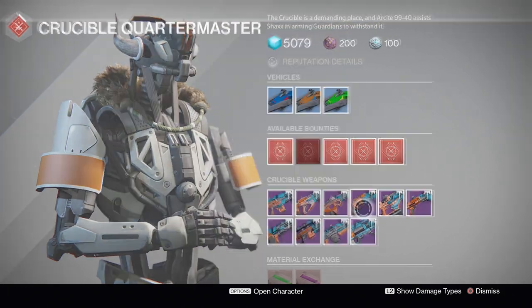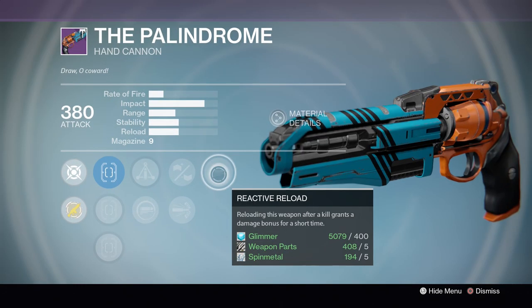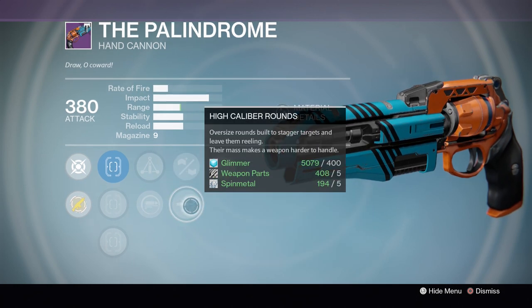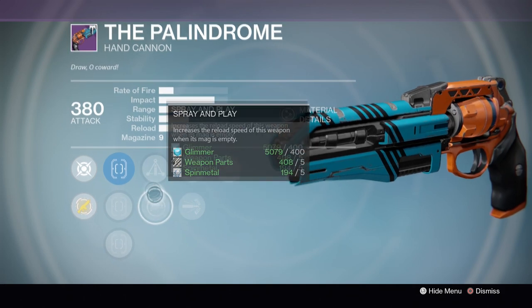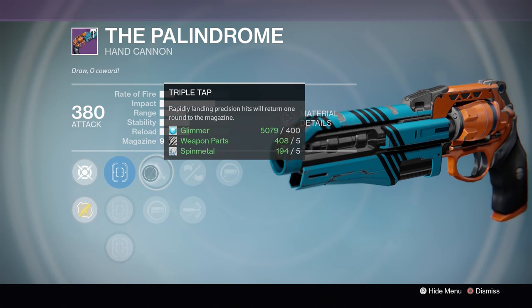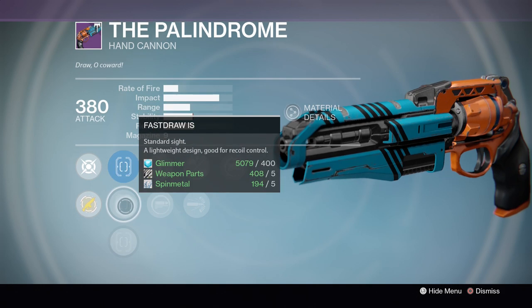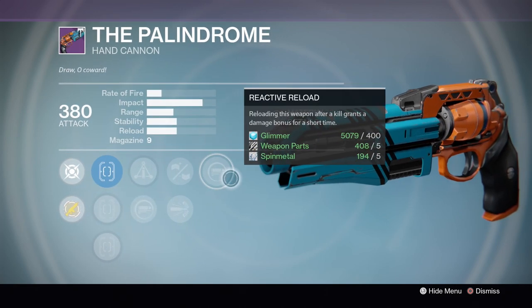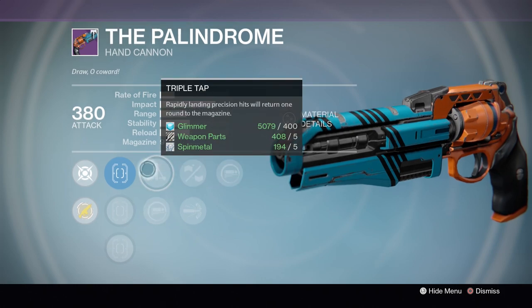We always want to take a look at the Palindrome regardless of the roll. This time we have Reactive Reload, which is not bad, Rifled Barrel — very, very nice — Triple Tap, and Spray and Play. This could have a little bit better combination, but still pretty good. We have the True Sight, Fast Draw, and Quick Draw — one of my favorite scopes. Really good PVE roll actually; think about going with Triple Tap if you're taking this into PVE.